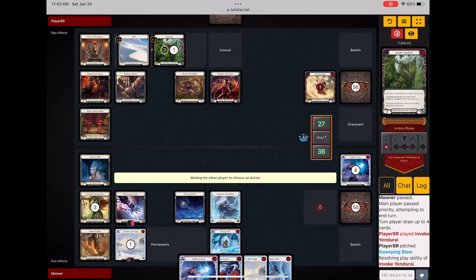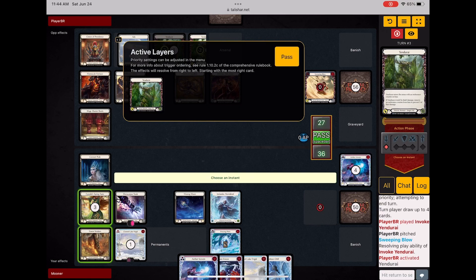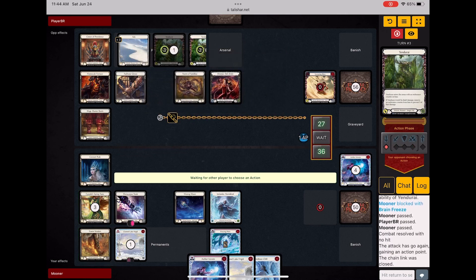She does have a blue this turn. I'm just going to throw my brain freeze in front to block, and then just hit her with an ice vane and get rid of my second Insidious Chill, which I'm not feeling too good about. I'm actually feeling pretty bad about that right now.